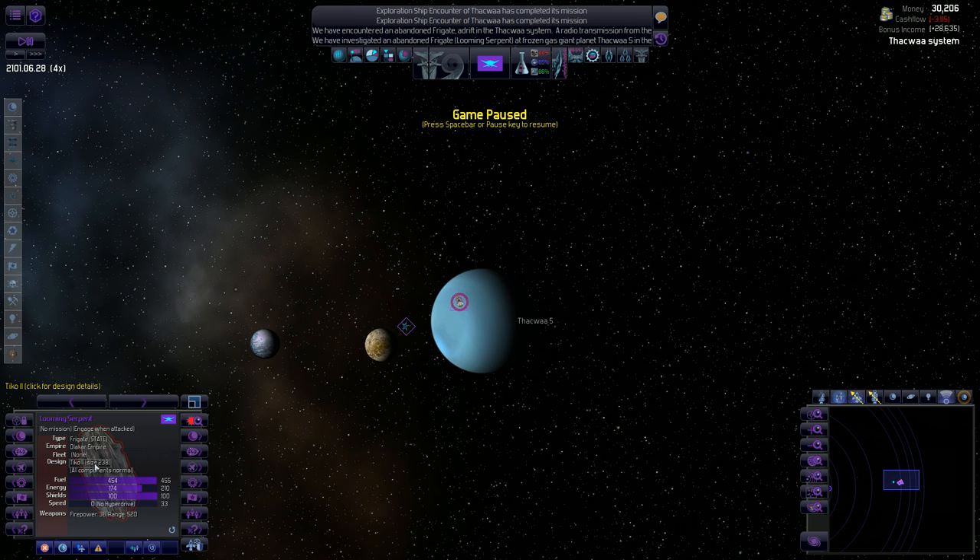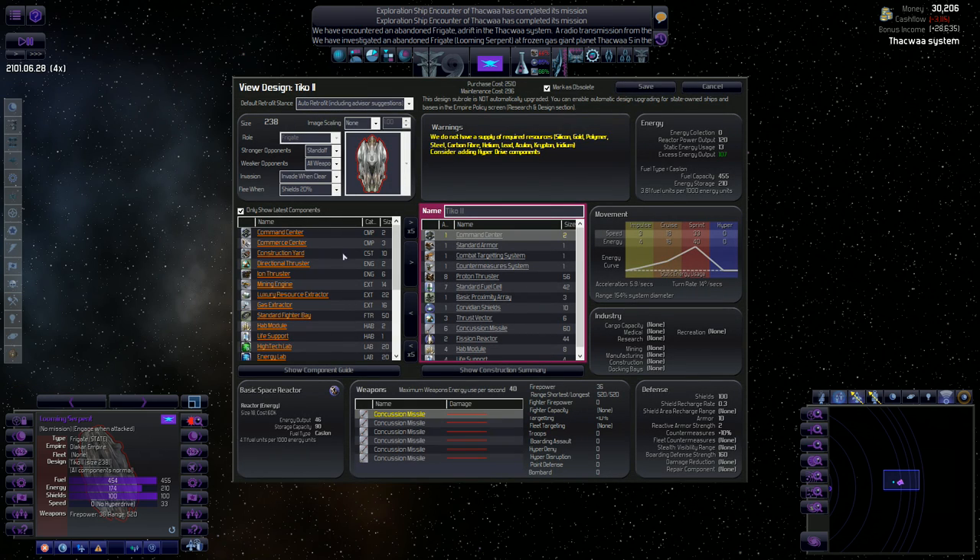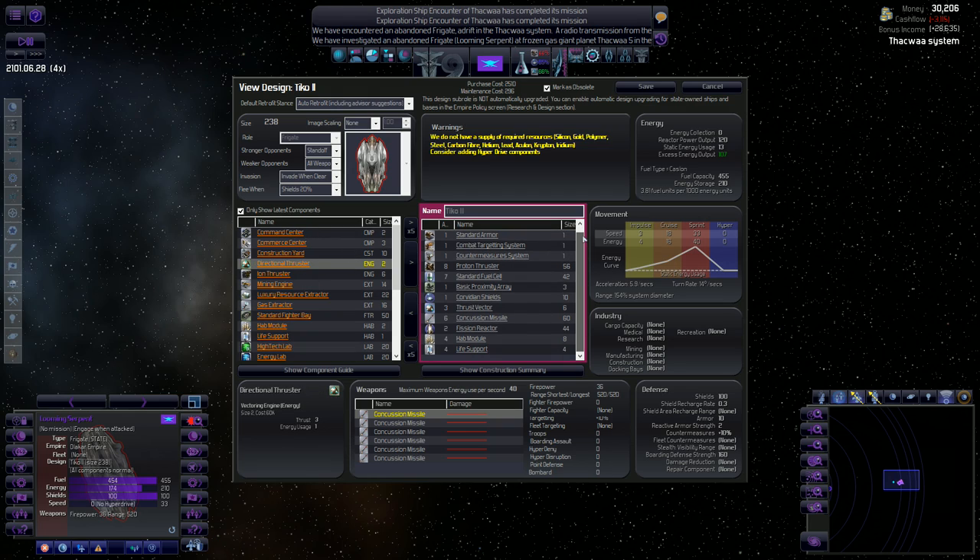Let's look at this abandoned frigate we captured. It doesn't have hyper drive, unfortunately — most starting ships won't. It does have standard armor, a combat targeting system, a countermeasure system, proton thrusters, standard fuel cells, a basic proximity array, shields, thrust vectors, and some missiles. Firepower of 36 — not too bad.